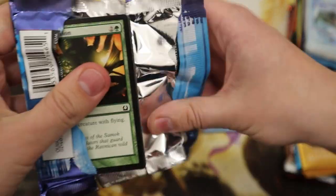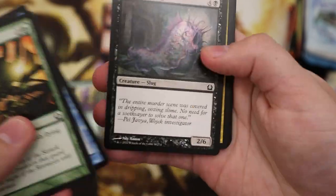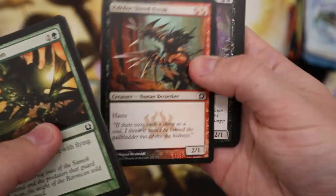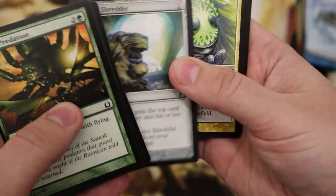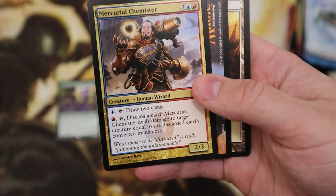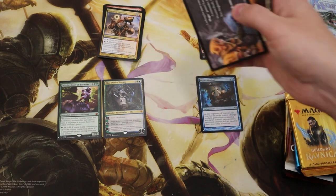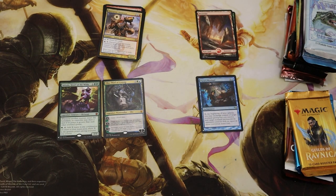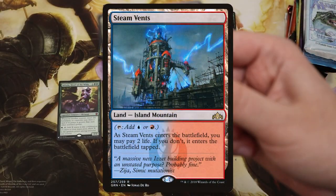Now we've got a little Ravnica block coming up — we've got Return to Ravnica. We want a Cyclonic Rift, you just want a Cyclonic Rift, you don't want anything else in this set. Obviously coming down in price due to Double Masters — Mercurial Chemister, most little cars — but as I've said, nothing special.